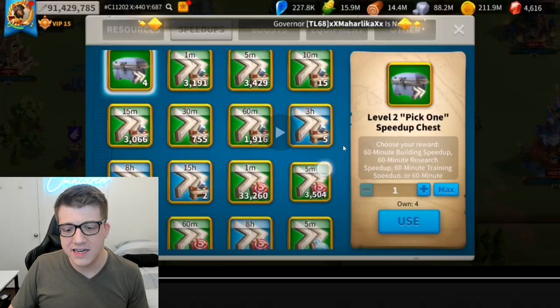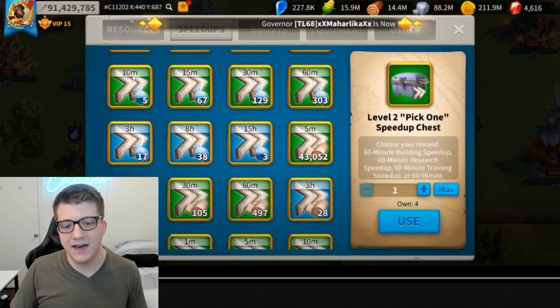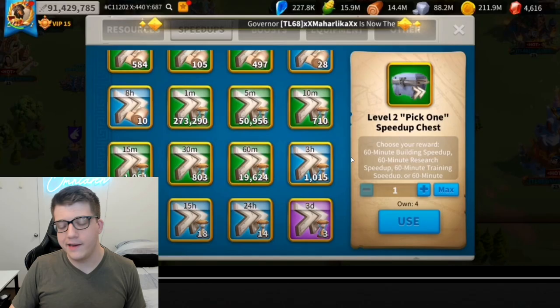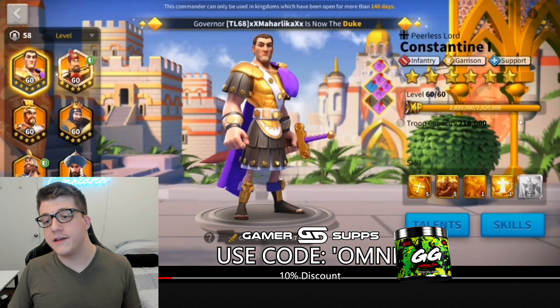Let's take a look at some of his speed ups. He isn't that stacked on training speed ups at the moment, obviously probably because of pushing a Zenith of Power. We also see not that many research speed ups. We've got some healing speed ups, a lot of five-minute speed ups which is nice, and tons of universal speed ups — really impressive stuff, considering again he's a free to play player who is a T5, 91 million power player.